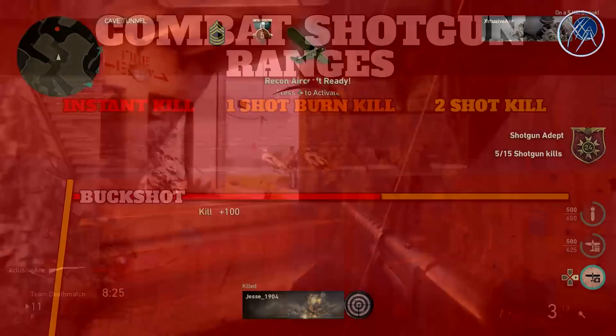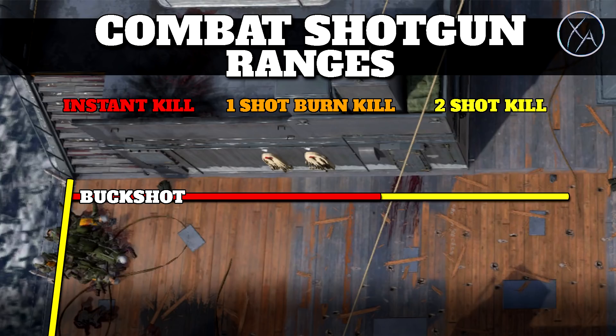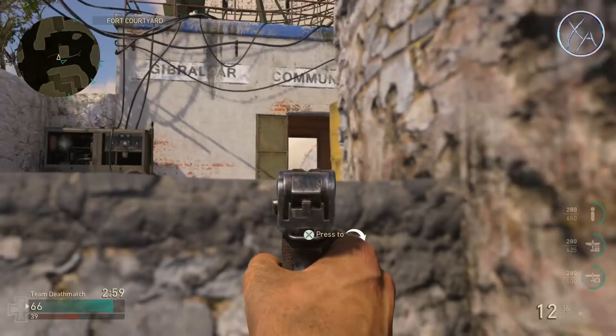What I did with my test here is I used the combat shotgun and found out the standard one-shot kill potential. This is your maximum one-shot kill potential, which we also know by the hard stats is 10 meters — this assumes that all of your pellets hit. I tested this tons of different times to make sure I got that perfectly accurate. The red area is your instant one-shot kill, the yellow area is your two-shot kill, and beyond that yellow bar you will not be hitting your enemy at all — your pellets just disappear into thin air.